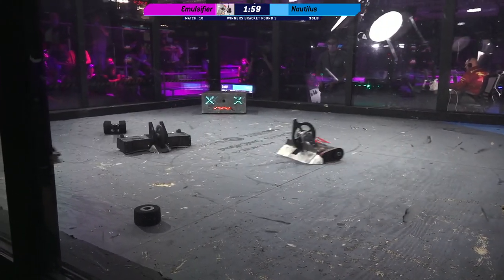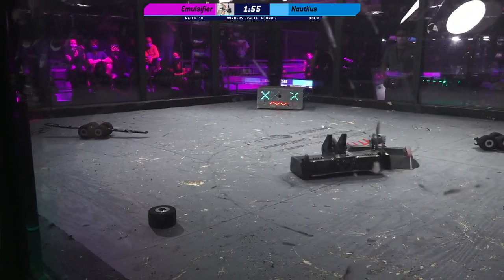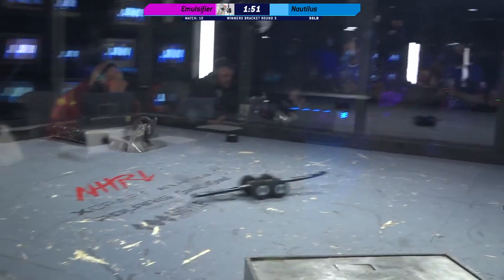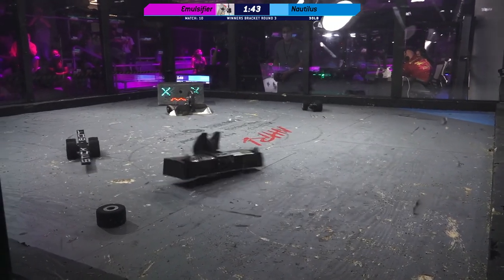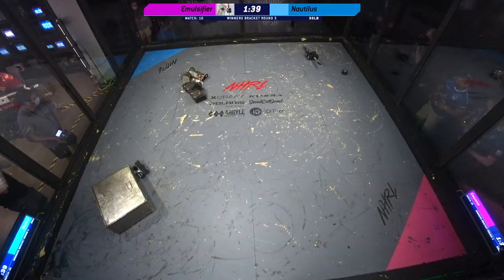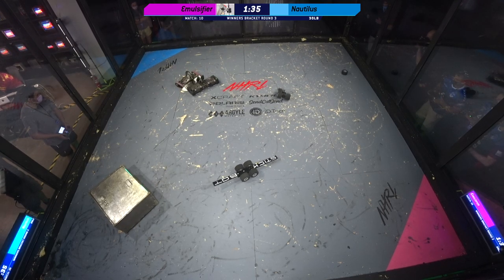Emulsifier's weapon is down. Nautilus is stomping toward its opponent. Can it land a big hit? Now is the opportunity. It seems like they're not able to get underneath Emulsifier's wedge, so they're going to have to get to the side of it. Unfortunately, as mobile as this Shufflebot is, that's still a pretty tall order.